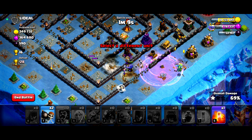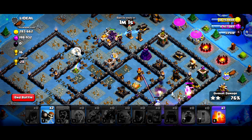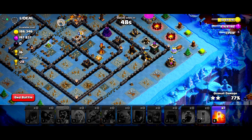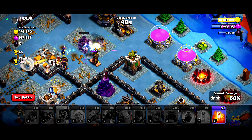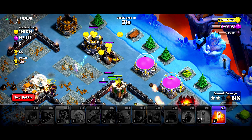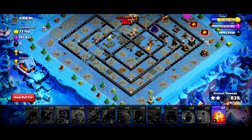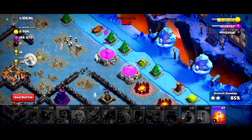Let's drop the baby dragon over there. Can we take out this town hall? The golem should be used as a tank right now. We have so many elixirs right over there. The golem is tanking for the witch. I need the healer to heal my golem, not the witch. Come on — we are going to run out of time. The skeletons are trying to grab the elixir.